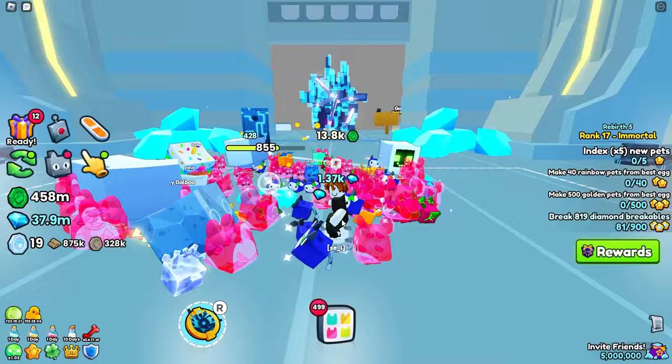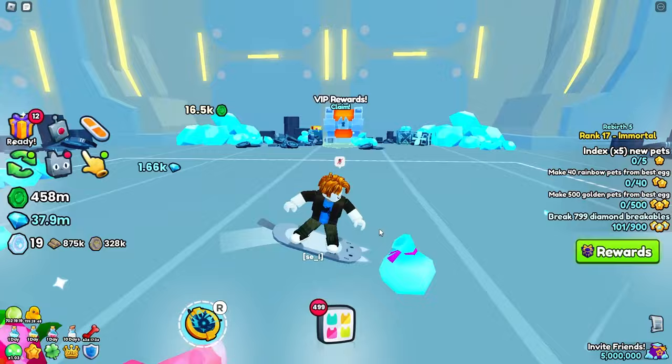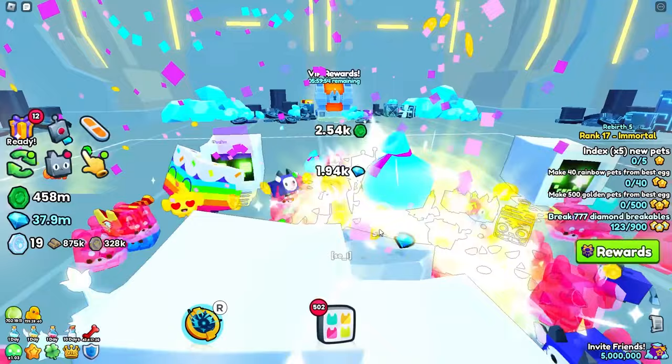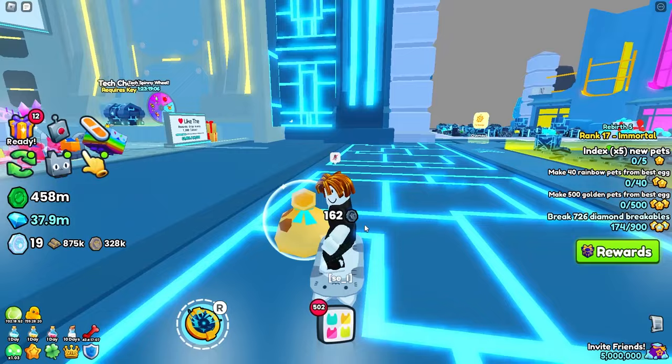This is literally the only good way of grinding out the diamond breakables. If you don't have VIP, what you're going to have to do is just grind in the last area and hope the diamond breakables spawn. A quest like this where you have to break 900 would probably take around 20 minutes grinding in the last area, whereas with the VIP area it'd probably take maybe five minutes. It'll take you like half an hour in the last area, so the VIP game pass will help out a lot with that quest.